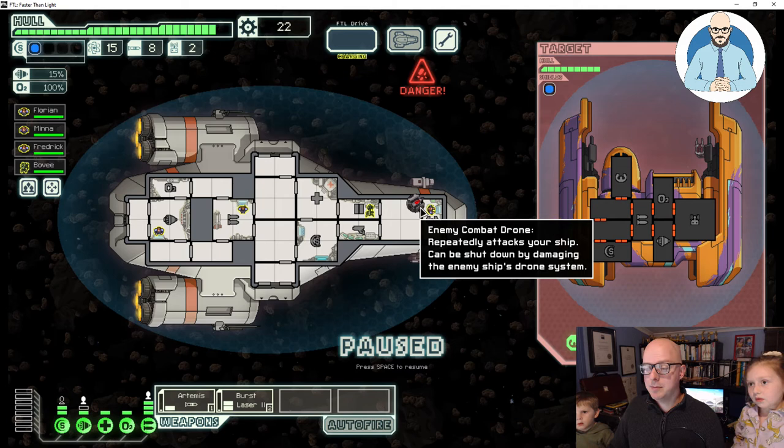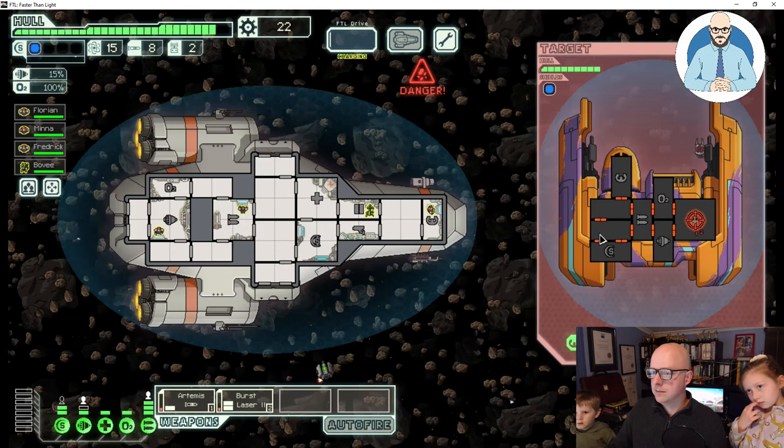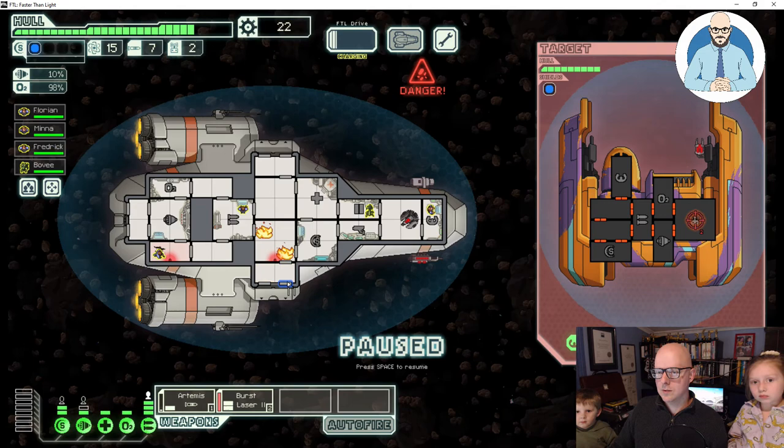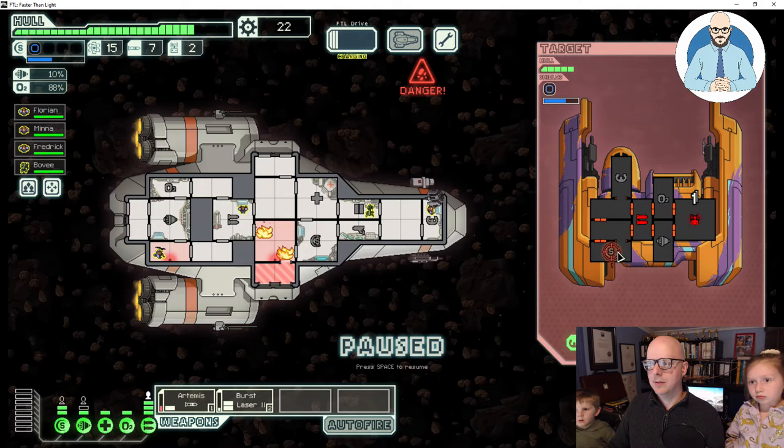The drone repeatedly attacks your ship and can be shut down by damaging the enemy ship's drone systems. Their weapons — that's a hull cutter. We need to take out the drone. If we take out the drone, they've got no way of getting through our shields. Frederick, we need to repair this hull leak. We've got to open these doors to let out this fire. We're firing our laser and our missile. We've taken out their drone and their weapons.